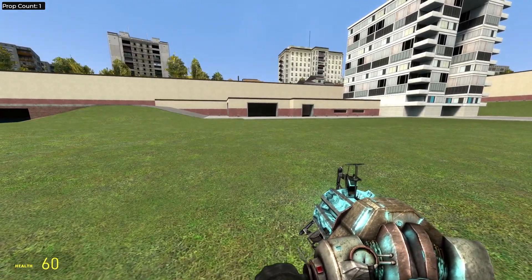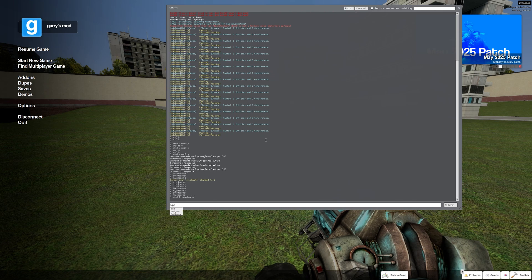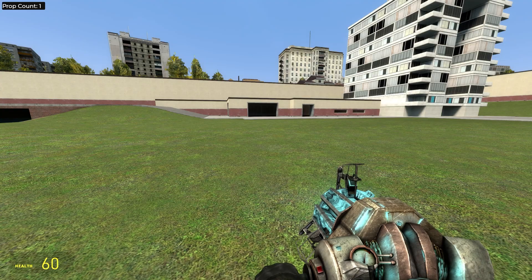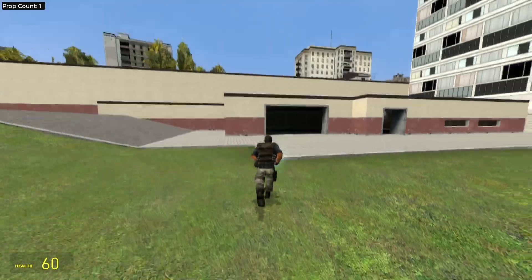Now to bind this it's also very easy. All you're gonna do is type in bind, then any key you want — for example I'm gonna use this bracket — and then type third-person. You would probably also want to bind another key to first-person so you can switch fast. And now if I press this button it's third-person, this button it's first-person.